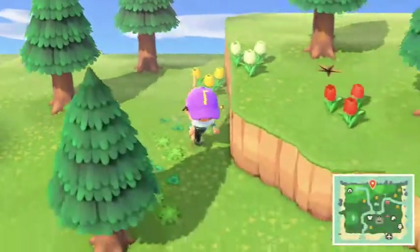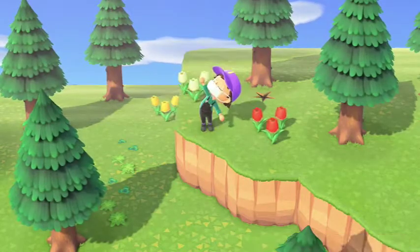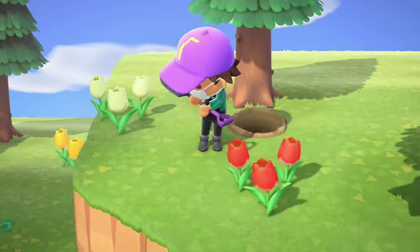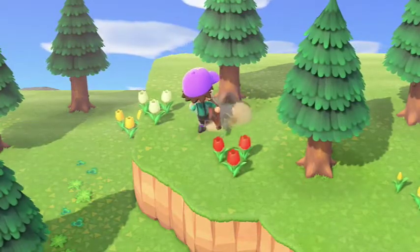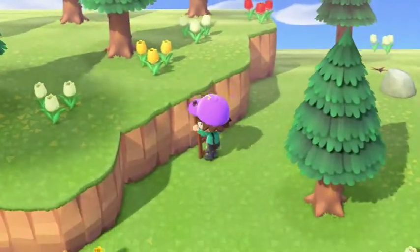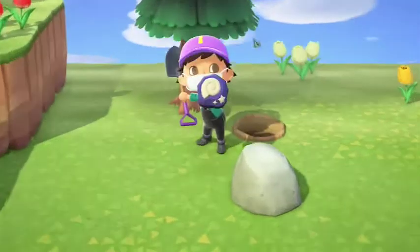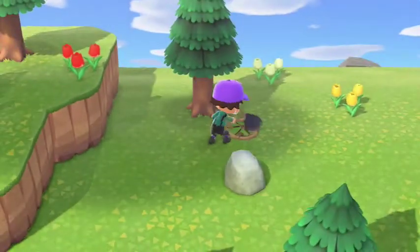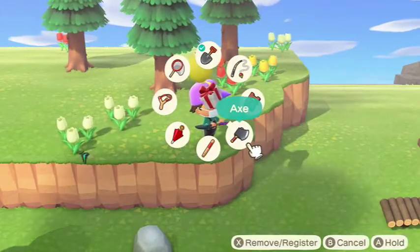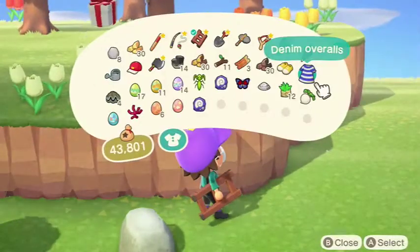I gotta get this guys — there's an egg. The Bunny Day event is going on right now. Up here I don't really have that much. There's another fossil over here — goodness. It'll probably be an egg. Yeah, it's a fossil. We'll finish off the video — let me donate everything. There's a present — I kinda want that. I think I want to end the episode getting that. This game's all about distractions guys.